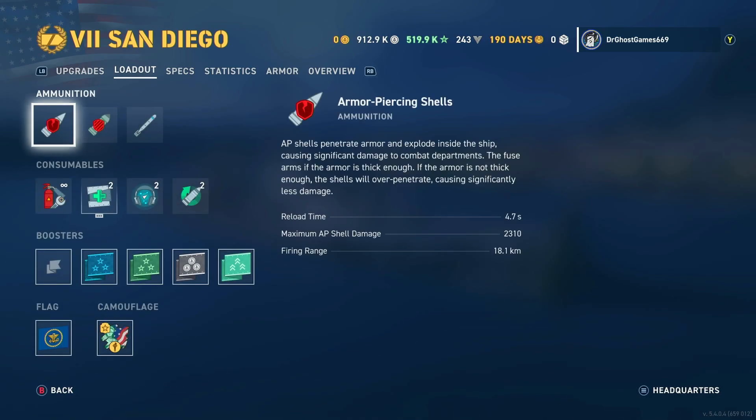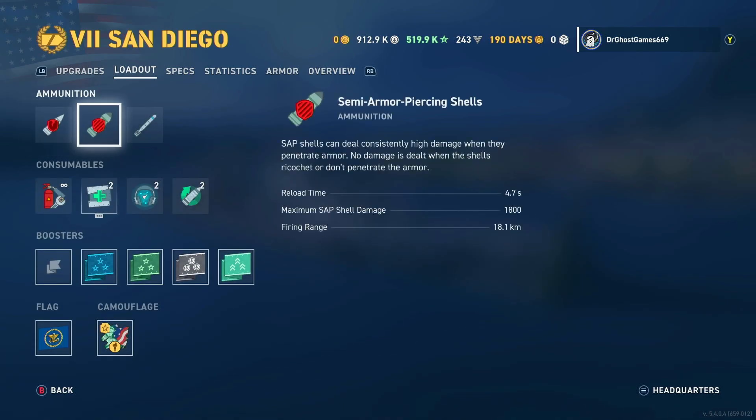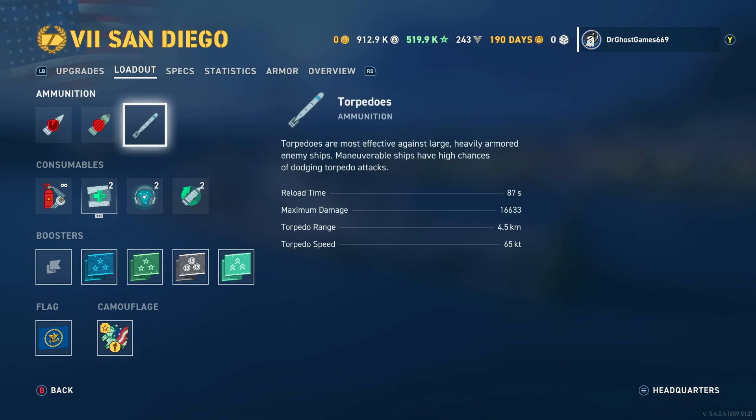For the loadout, we've got Armor Piercing and Semi-Armor Piercing Shells, which is unique — this is the first non-Italian cruiser to get access to SAP. We also have torpedoes with 4.5-kilometer range.